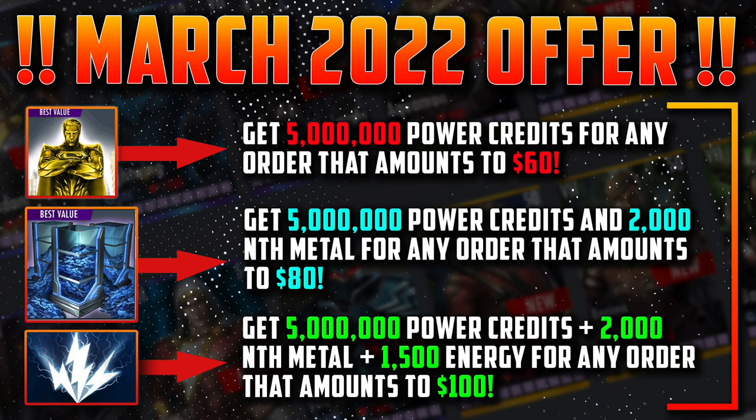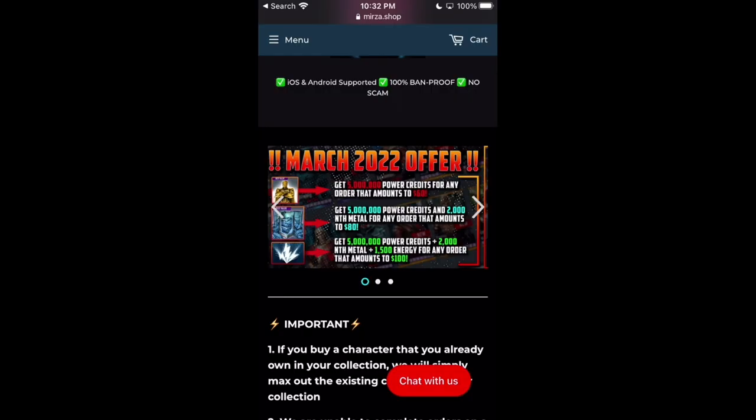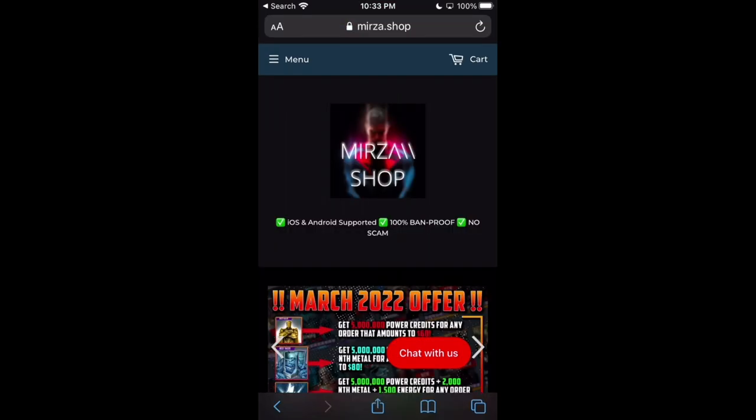I want to have more than one offer for you guys for the whole month. I've gotten feedback from the past that people want more tiers or more rewards from these offers, so you have three tiers for the March offer. If you need more help or have questions about Mirza.shop, there is a chat with us button on the website with the most common questions already answered. Only the link for this website will be in the description down below.